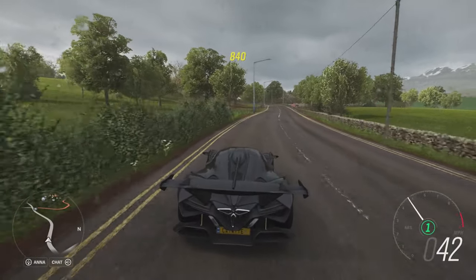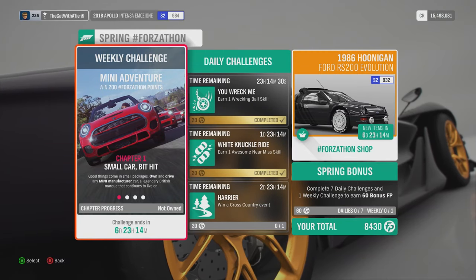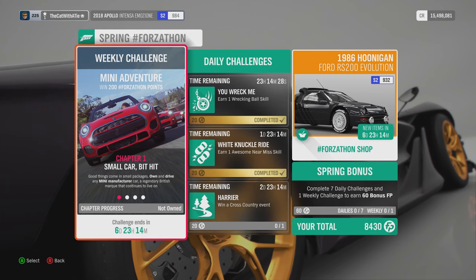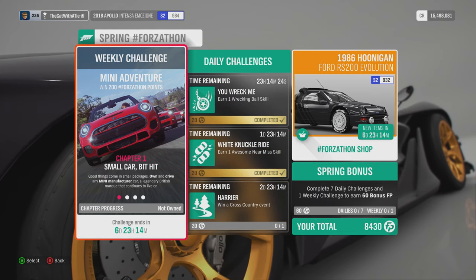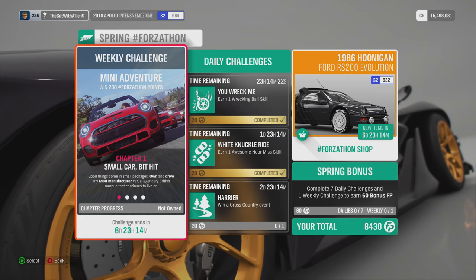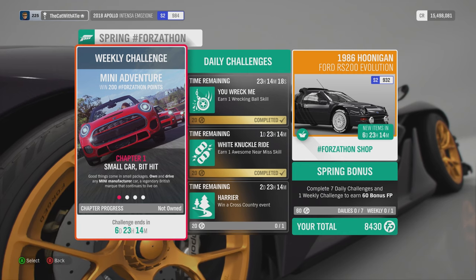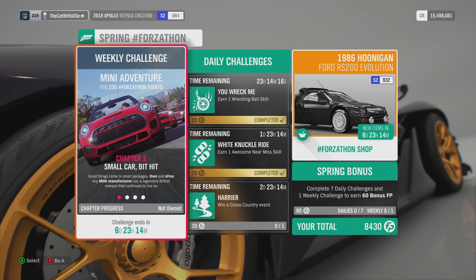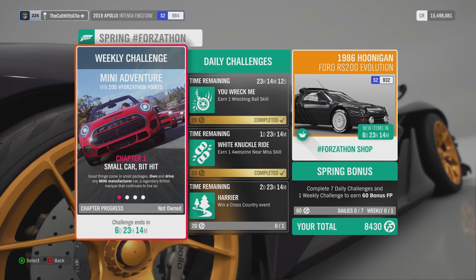Without further ado, let us get on with some more Forza-Ton challenges this week. This week's weekly challenge is Mini-Aventure. First chapter: small car, big hit. Good things come in small packages — own and drive a Mini Cooper car, a legendary British manufacturer that continues living on.